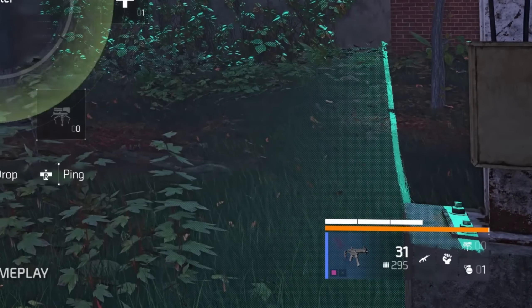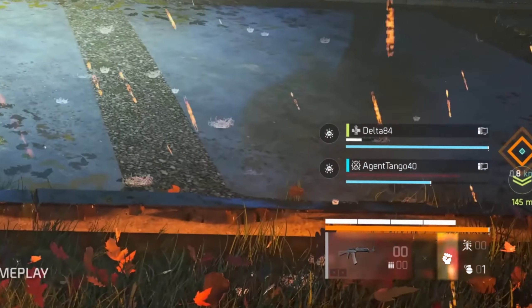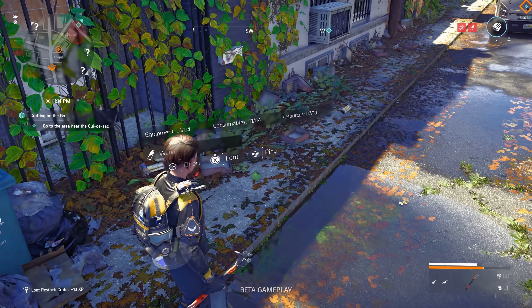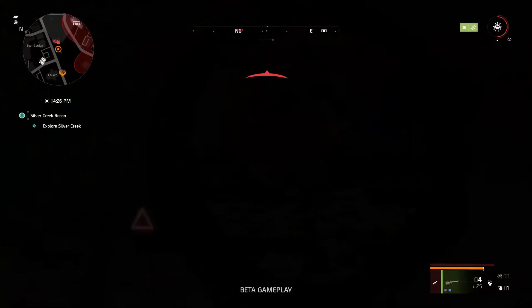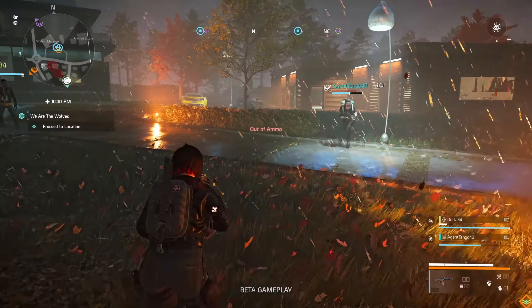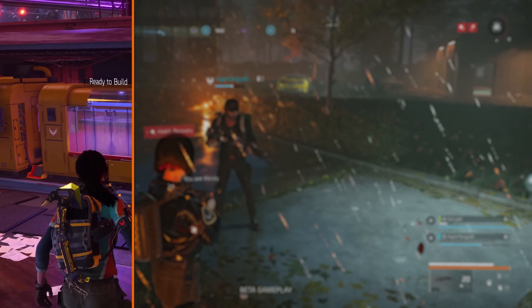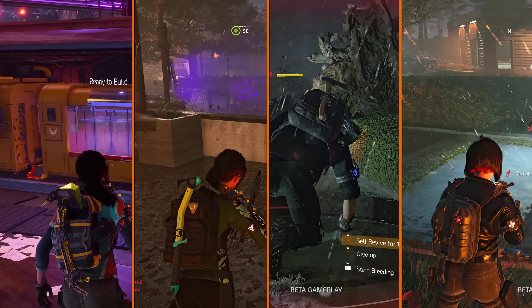Looking at our HUD, which has been moved from the center of the screen to the right side, we have a new slot, and that is for the new melee weapons. Again, this is something we didn't have in the previous two games, but it was something that was asked for since the beginning of The Division. Throughout the gameplay we see a couple of different melee weapons being used, such as a tomahawk, a climbing axe, a normal axe, a machete, and some others.